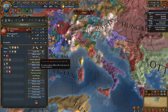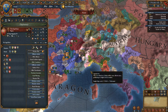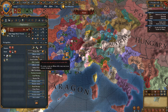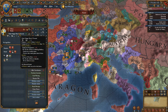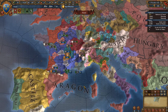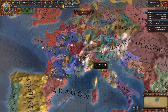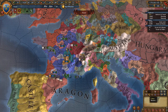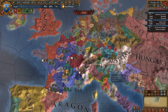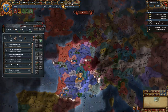Another good ally in the long run if you're going to stay Catholic is the Pope — the last thing you want to do is be excommunicated. You can also ally Milan. There is a chance that when their ruler dies you can get a union over them, and sometimes you'll get a restoration of union claim on them, which sounds nice until you remember they're part of the HRE. So by and large ignore that event.